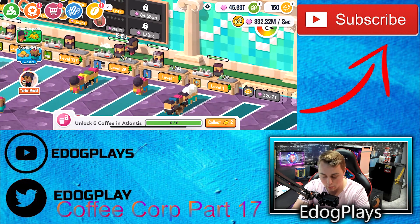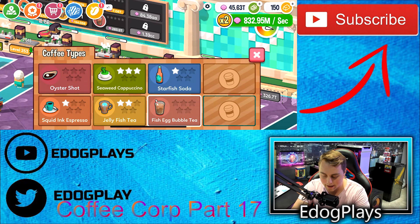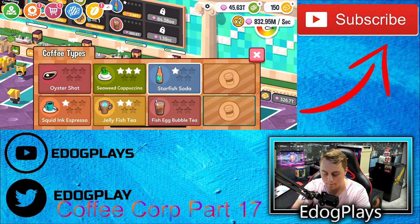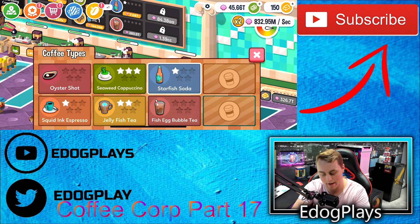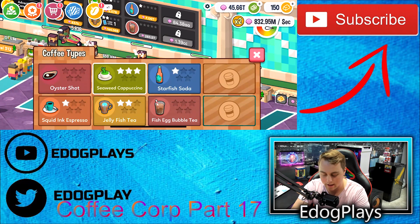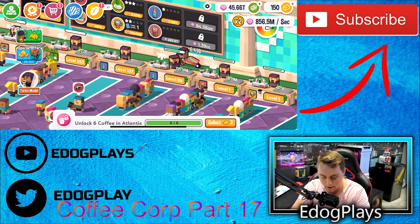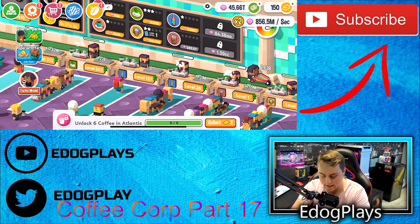We're making $832 million per second, so we are making a lot of money there. We are making a little bit more money selling it right here — around $826 to $832, though $832 is still going to be better. It looks like we're pretty well optimized, to be completely honest. $856 million every single second — not too bad.